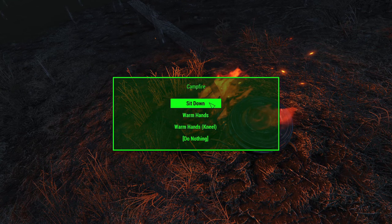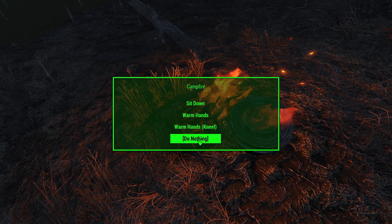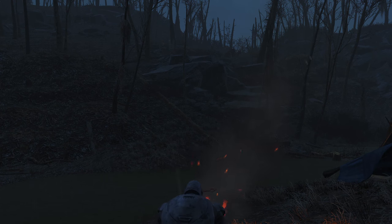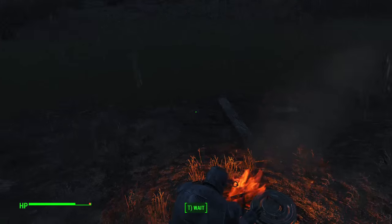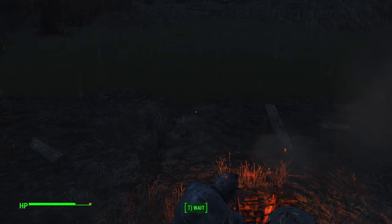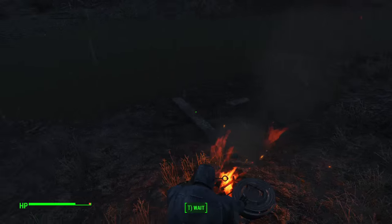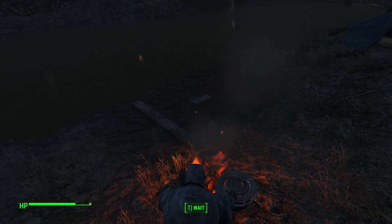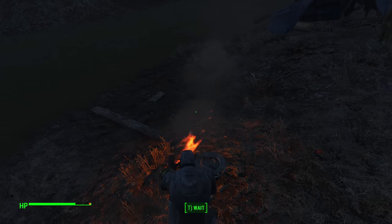Within the campfire you can also relax — Fading Signal has created some idle animations so you can sit down at the campfire, warm your hands, or kneel down and warm your hands. If you're on PC you can unhinge the camera using console commands to get some nice screenshots. What's also cool is that nearby NPCs or your companions will come up and sit around the campfire as well.